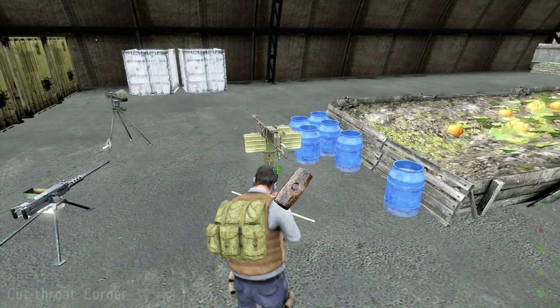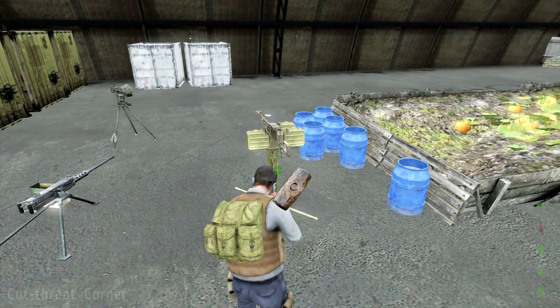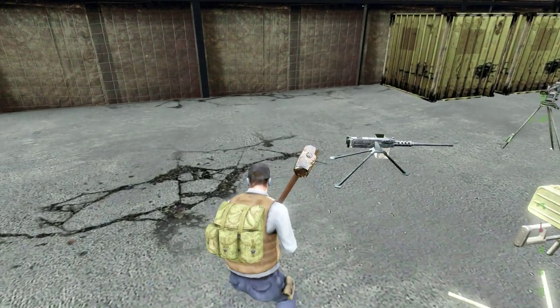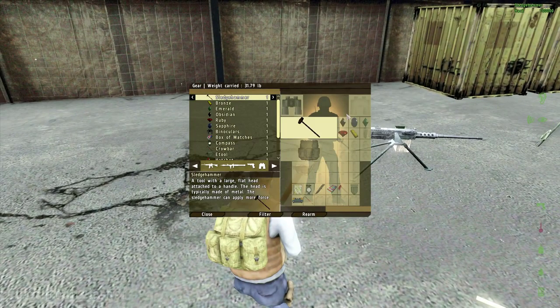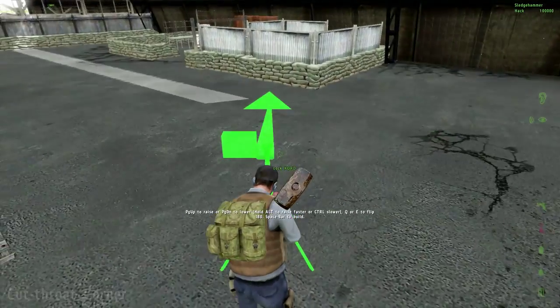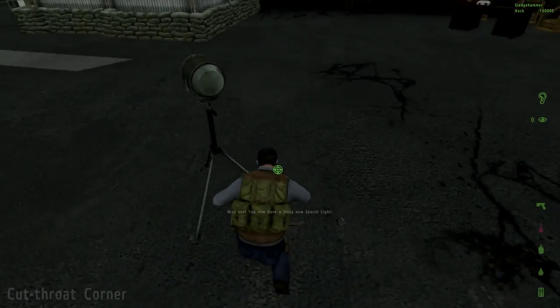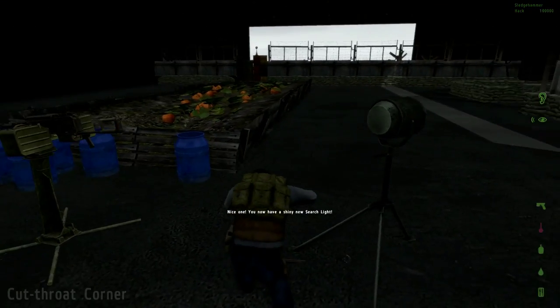Now I'll get into some more juicy ones. I'll show you the searchlight — my bronze bar is a searchlight — and it's fully functioning, lights up at night.